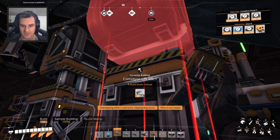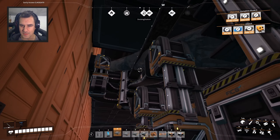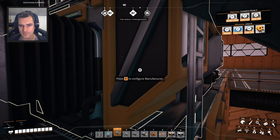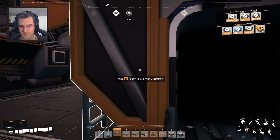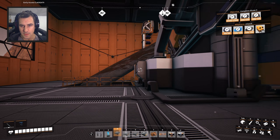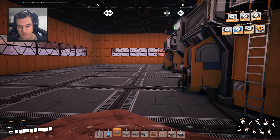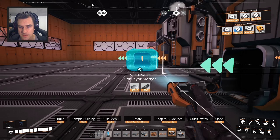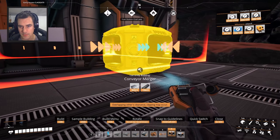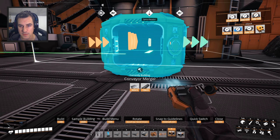There we go. I need a middle mouse button. Perfect. So I think I need 50 oscillators and we're gonna need an output — the output can be over here somewhere. So let's build a couple mergers. I'm not even gonna hook this one up yet, but I'll put the merger in just to keep the spacing correct.